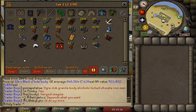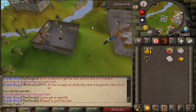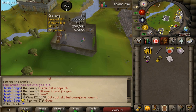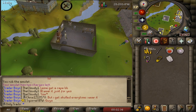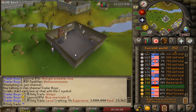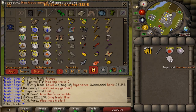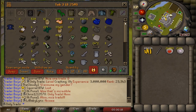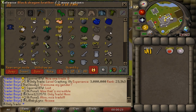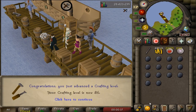Back to glass making now. We got 114 black dhide bodies - that will alch for almost a mil, so we basically just made bank. I'm going to do something completely unnecessary and make a golden necklace, because now I have 3 million crafting XP on the dot. That looks absolutely beautiful. Enough time wasting - let's go back to molten glass. I still have 6.1k afkable molten glass, and I'm going to keep doing charters with lunars.